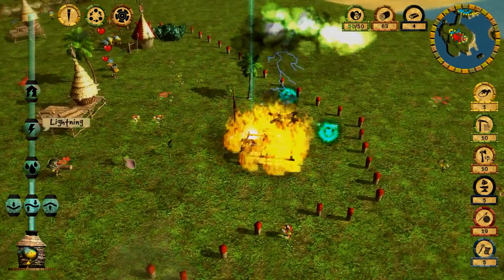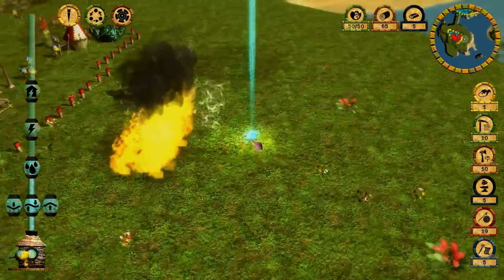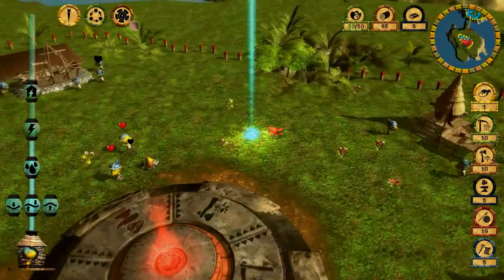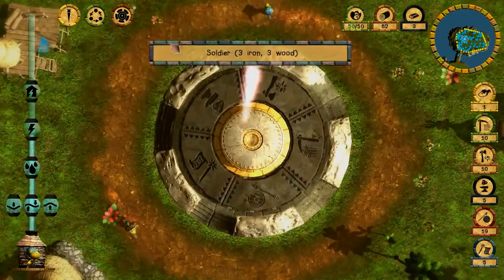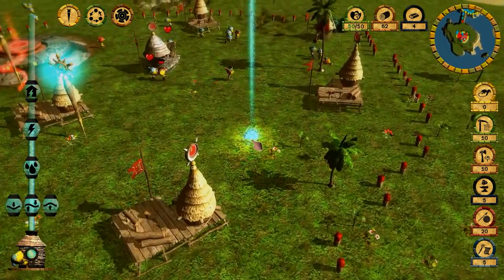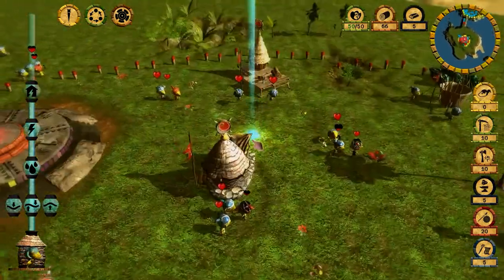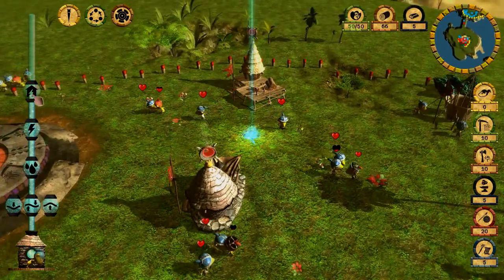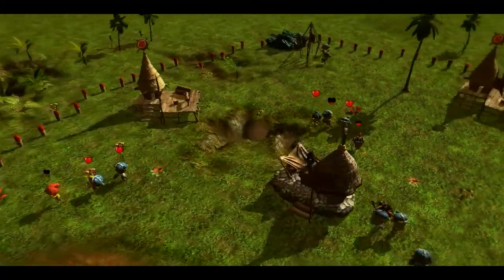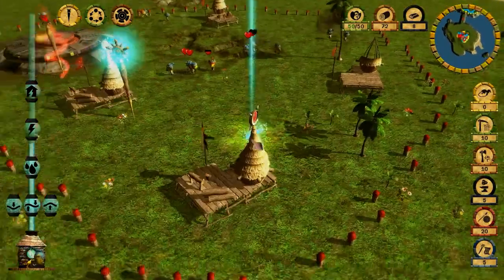Let's use the lightning ability — wow, it costs a lot but I destroyed that building with one strike, which is pretty impressive. As you can see the enemy is overwhelmed by my units, which means I did very well both economically and militarily. The enemy is about to lose. I'll use the earthquake ability here to destroy two buildings — though I cannot use the power too close to the enemy origin stone. I destroyed the blacksmith at least.